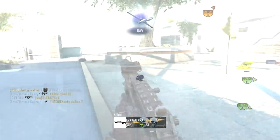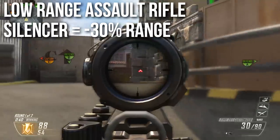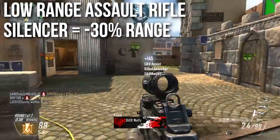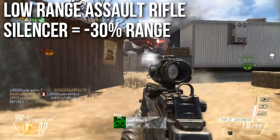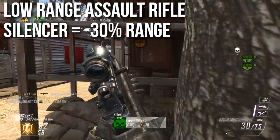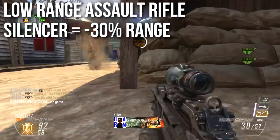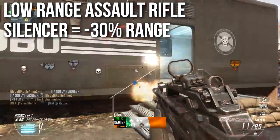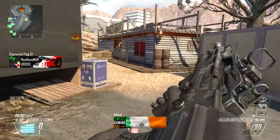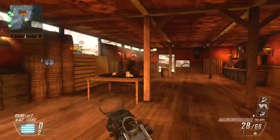This is also a low range assault rifle. The range is similar to the M27, slightly lower though — it's more like MSMC range, just a little bit better than the MSMC. We're talking about damage profile, not accuracy here. If you use a silencer on this assault rifle you get negative 30% range. I'm not going to say this matters a whole lot, because it's either going to be four shots or five shots to kill, and the time to kill is very similar throughout, so the range is not terribly relevant.